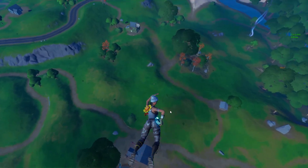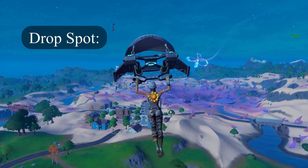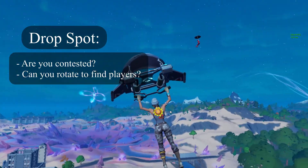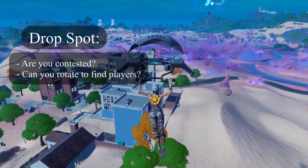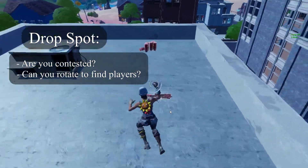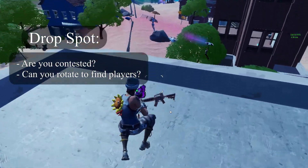So firstly we're going to cover the drop spot. Number one: are you contested? And number two: can you rotate to find players quickly? You want to be landing somewhere where you have at least one team contesting you — not necessarily salty towers, but somewhere you'll have to put your fighting abilities to work.